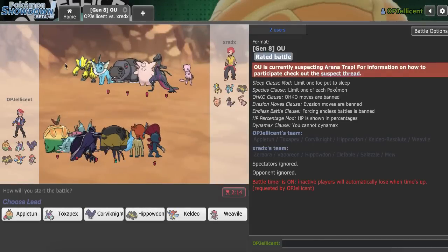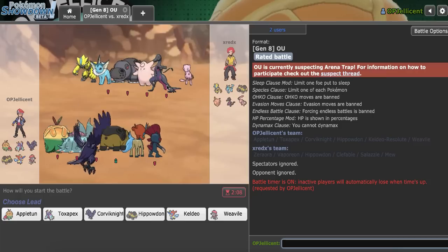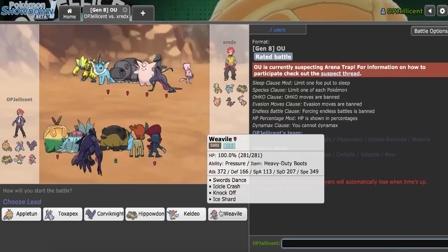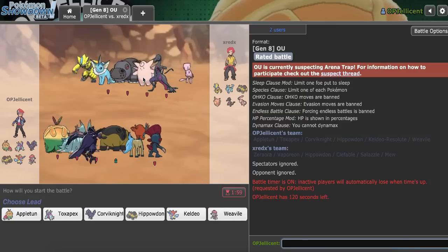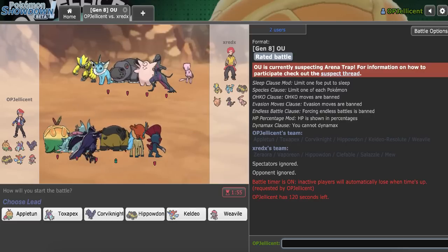I have the next game right now. My opponent has a Zeraora, which is really problematic. However, once again I can try to utilize Hippo and Appletun to beat that. A really big threat is Salazzle actually - Salazzle's gonna be a problem, especially if it's Timid because that does outspeed my Weavile. I also want to find out whether they're Unaware Clefable. My best Pokemon here is Keldeo, but I need to predict between Vaporeon and Clef coming in every time.